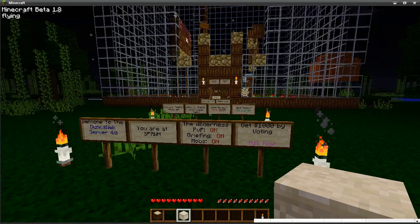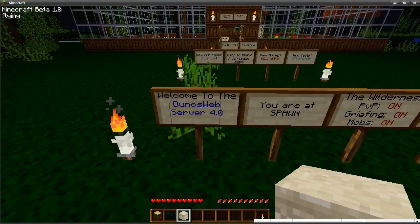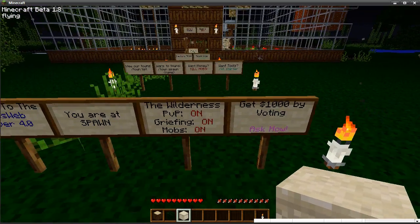Next one is Coloured Signs. You can see here we have coloured signs. It's very simple — you just put a sign down and type the ampersand sign followed by a number or a letter. For example, four would give you red text. It will then convert that into a colour, which makes the signs look a lot nicer.